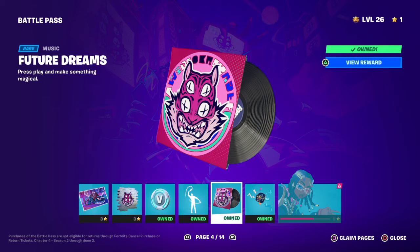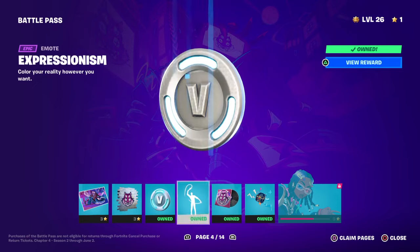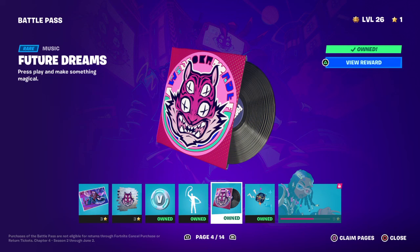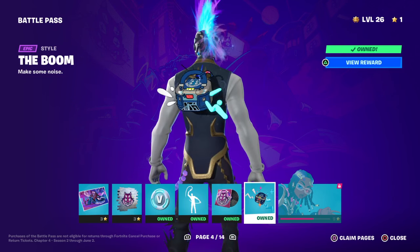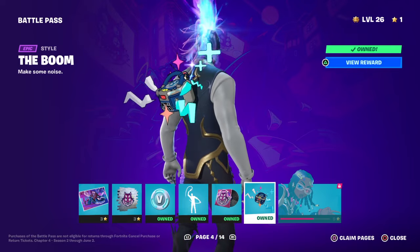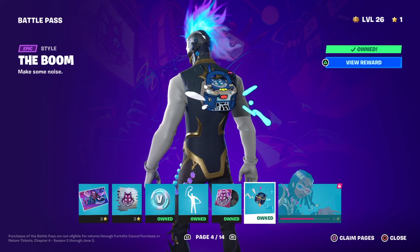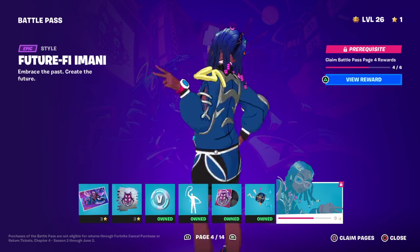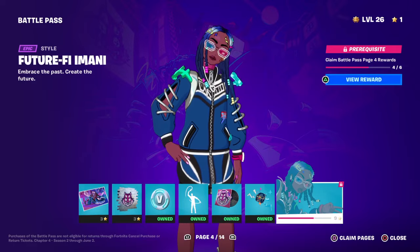We have the Future Dreams music pack — 'Press play and make something magical.' The music disc plays the same music as the glider. Then you've got the back bling called the Boom — 'Make some noise' — which is like a radio that plays music and seems very loud, so no wonder it's called the Boom. Finally there's the Future style of Imani — 'Embrace the past, create the future' — and this is my favorite style of the skin.